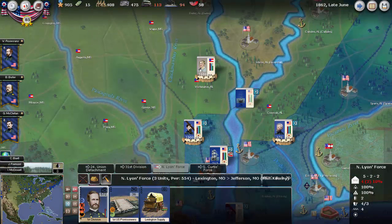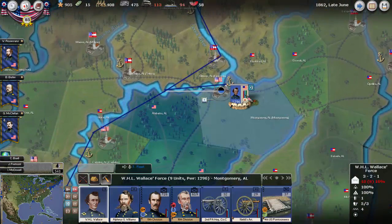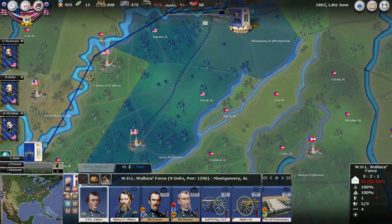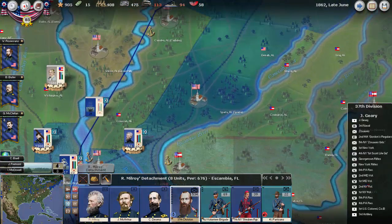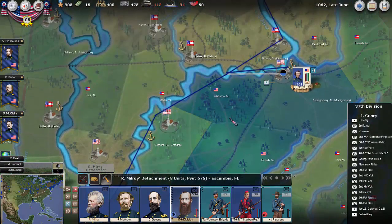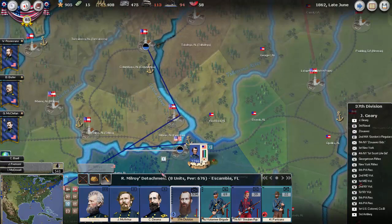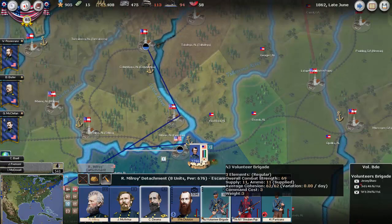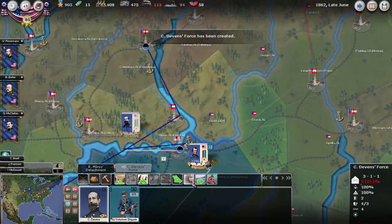Here's how it looks in Mobile, Alabama — nothing going on in Montgomery. It will be interesting to see. We do have some free troops here, so I think the smart thing to do is probably to move them out.